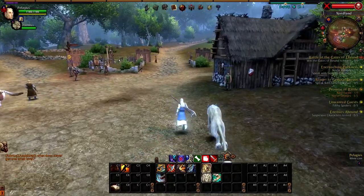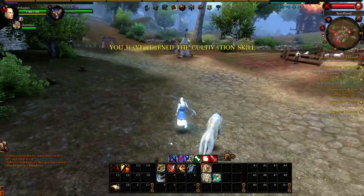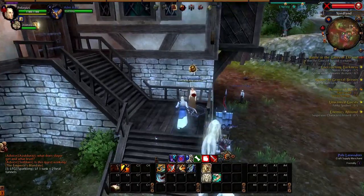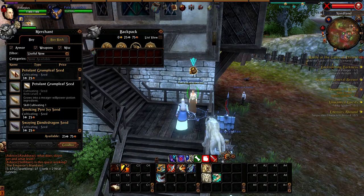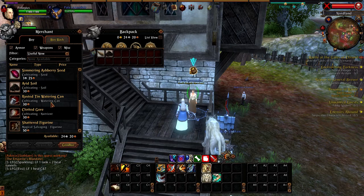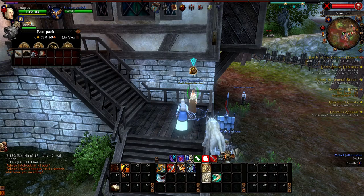We're going to start with cultivating. Cultivating is just that — you are taking a plant and growing it to become an ingredient that can be used in crafting. We're going to start pretty easy, with a restoration potion ingredient. To grow that, we're going to need several things: soil, water, and a fertilizer — this clotted gore, a nasty item that will increase the chances of creating a quality item.